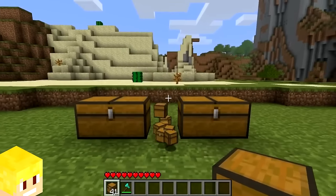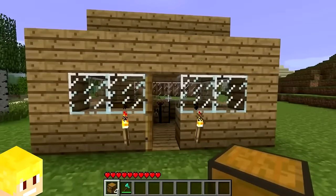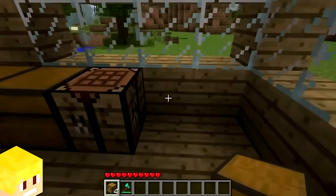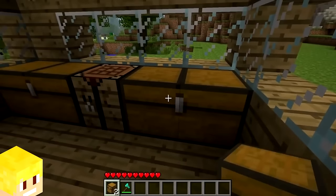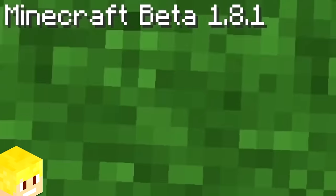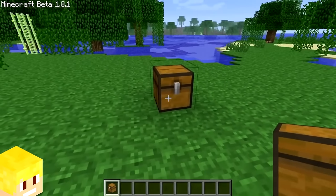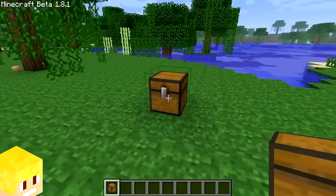Back in the earlier days of Minecraft from in-dev all the way up to beta 1.7, the chest used to be a full block. However, in beta 1.8, major changes were made to the chest with the first change being that the chest was made a lot smaller.